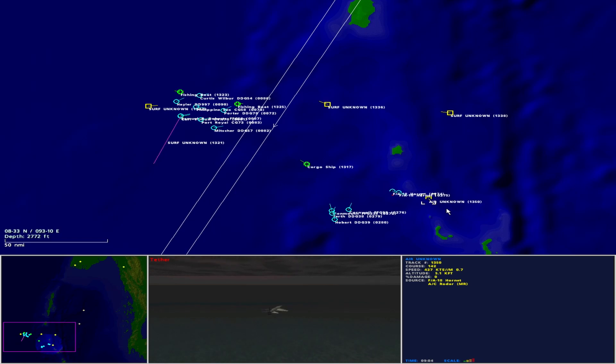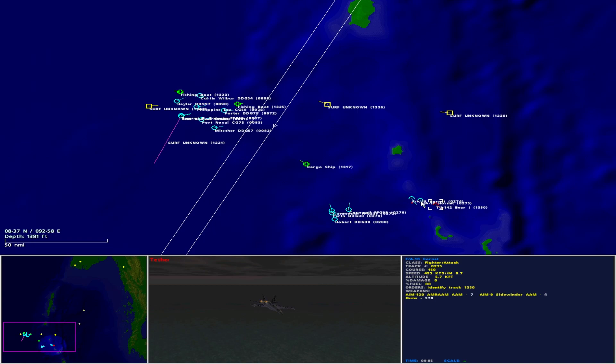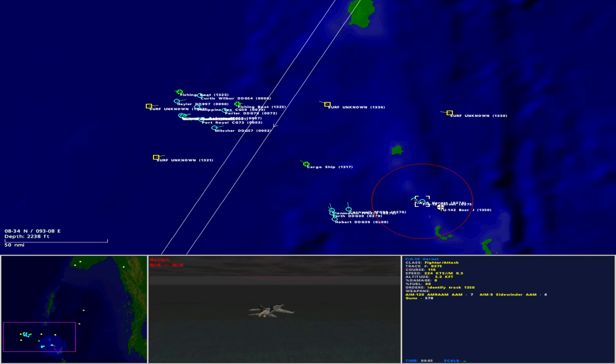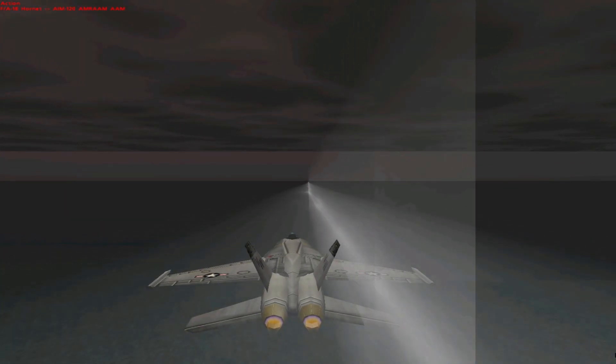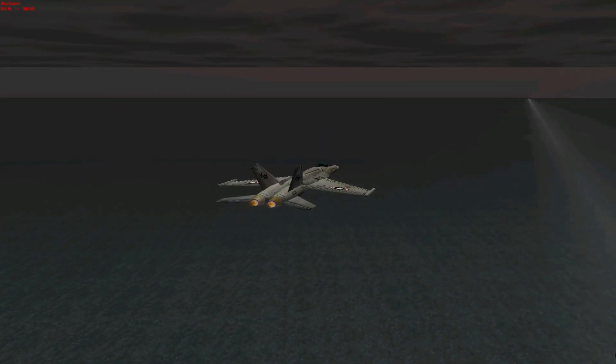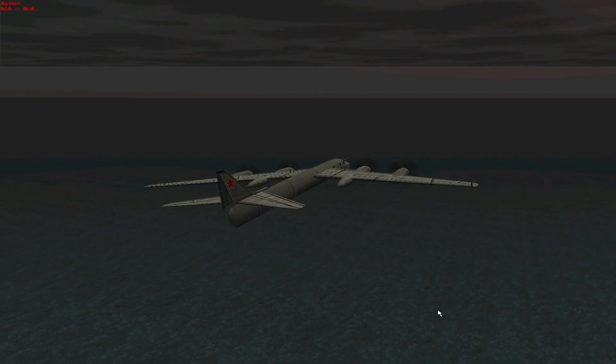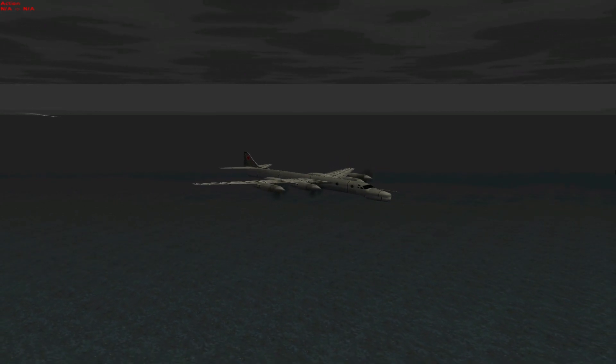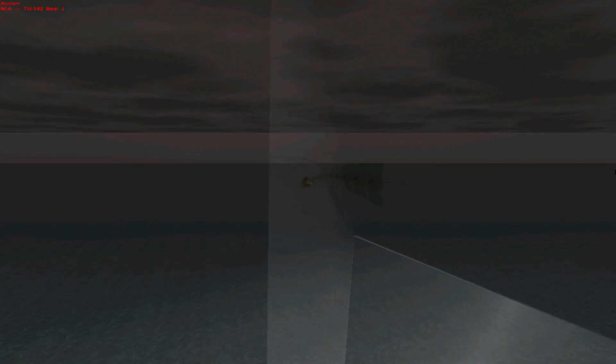Let's speed up the intercept. A Russian Tupolev Tu-142 Bear J — Class A threat confirmed. Fights on. Outside Sidewinder range, the Hornet engages with AMRAAM. Weapon away. Fox 3. The aircraft is beautiful but doomed. It drops chaff. Splash 1 Bear.